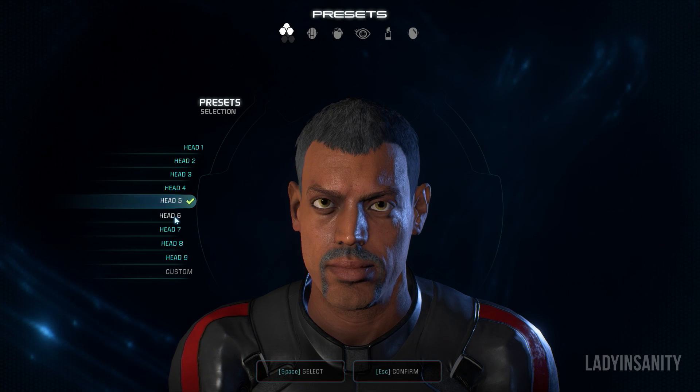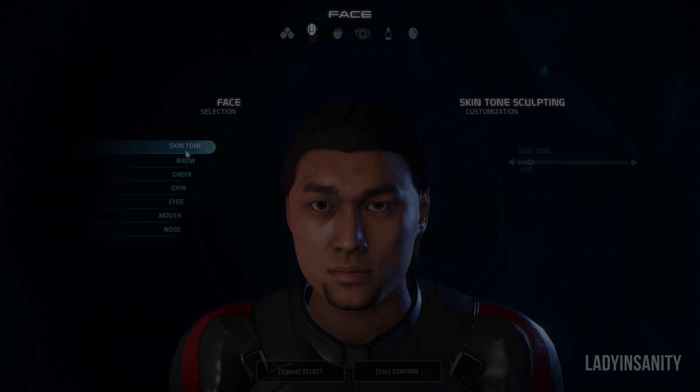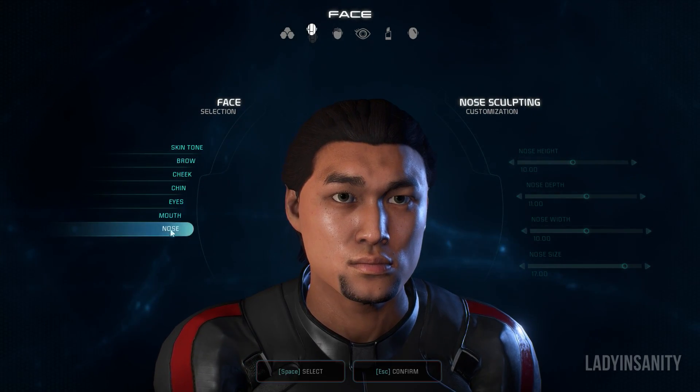Players can choose between Sarah and Scott Rider. If you choose to keep the default names, then Companions, Crew, and even Rider will reference the first name on a somewhat regular basis.